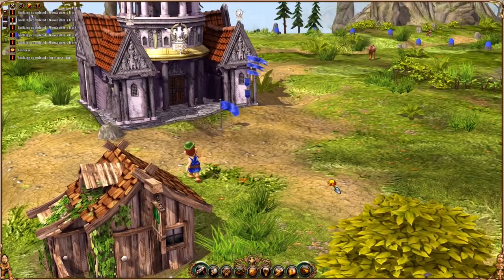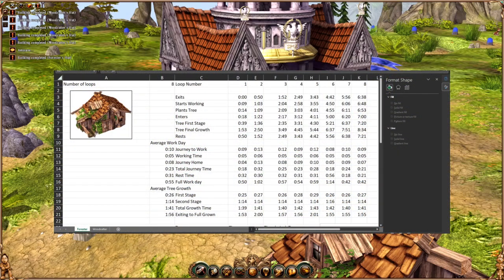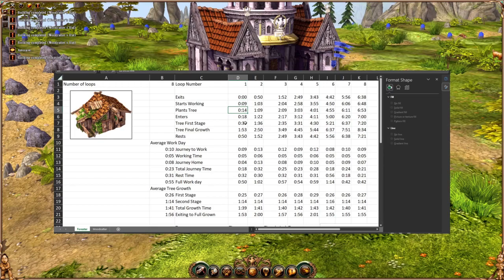We're going to do some math and figure out how long it takes him to do everything, so we can estimate how many trees we will get from each forester. We've done eight observations — figuring out when he exits, when he starts, when he plants, when he goes back to his house and re-enters, and how long he rests. We've also been watching the trees: when they get to the end of the first stage, when they get to the final growth point. At the end of his rest time he exits again, so that's the beginning of the second observation.